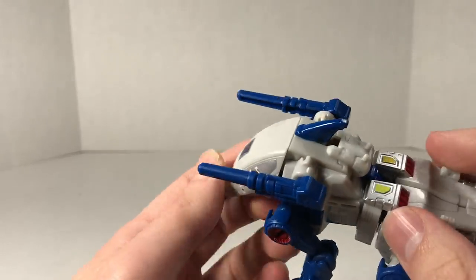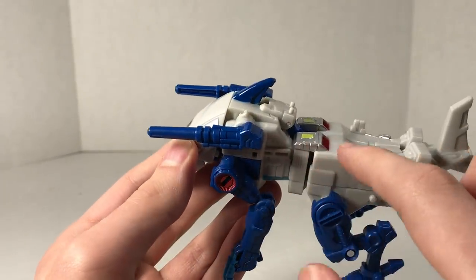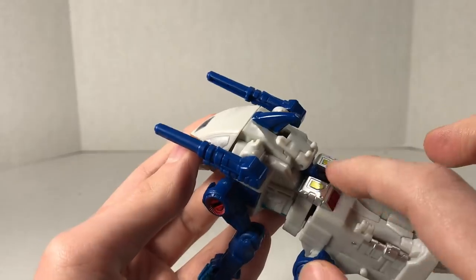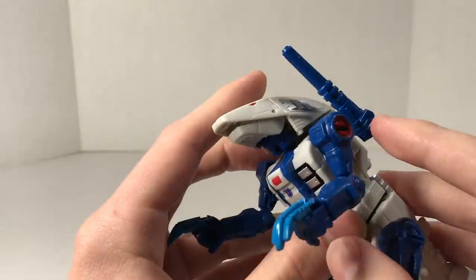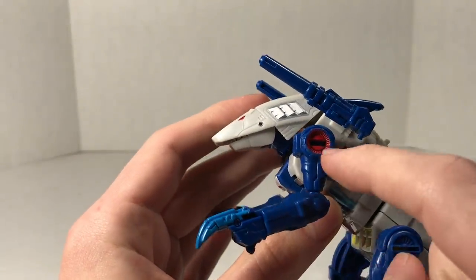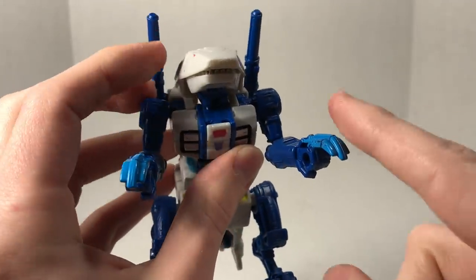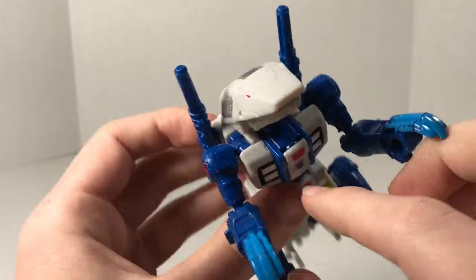Coming around the back, we've got this nice blue fin, the rest of the gray-white body running along down. We got some silver, yellow, red peeking out for his kneecaps. You got some silver details, some nice claw arms, long skinny blue arms, a little bit of red in the shoulders, and some light blue paint on the claws. There's also a Decepticon symbol right there on the chest.